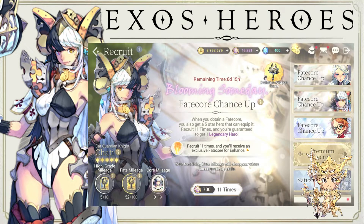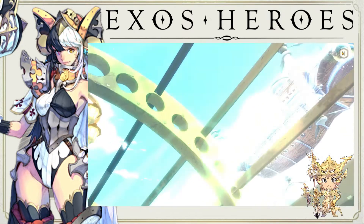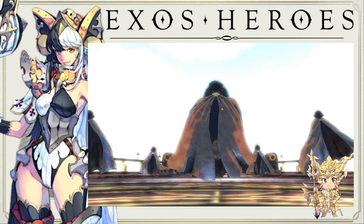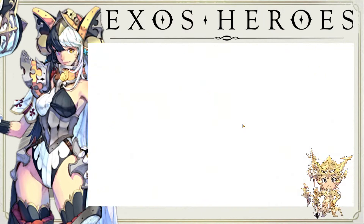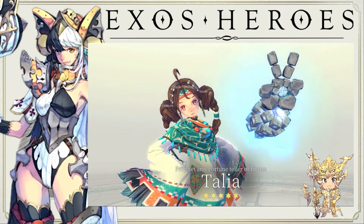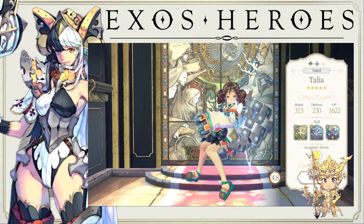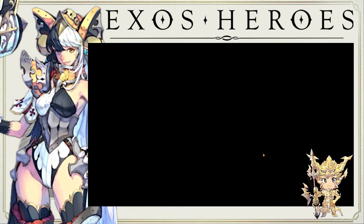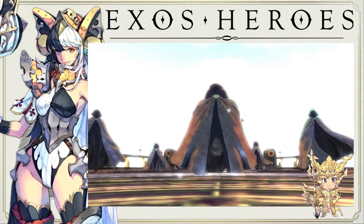I'm hoping to grab her somewhere around 10 pulls, hopefully less. Let's see what our luck is tonight — it is already night time here. Okay, come on... oh we got something! It's Talia. I think Talia is gonna get a blooming soon as well. I don't know if she's gonna be the gold fate core, but I think she's one of the candidates — like a childlike hero that's grown up. Can't wait to see what her design is going to be.